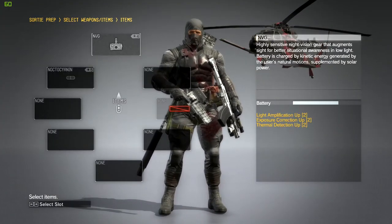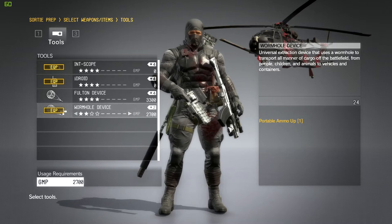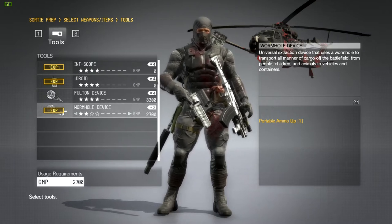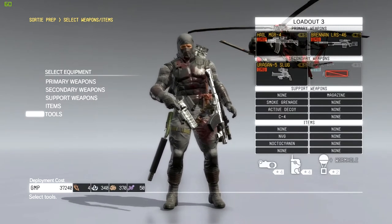You've got the Noctisian and night vision goggles. For tools, I wouldn't recommend bringing that many Fultons unless you're trying to farm resources — just bring 24. I might even say 12, but just in case you do feel like getting some resources on the way, bring 24, because you do need them to Fulton prisoners.